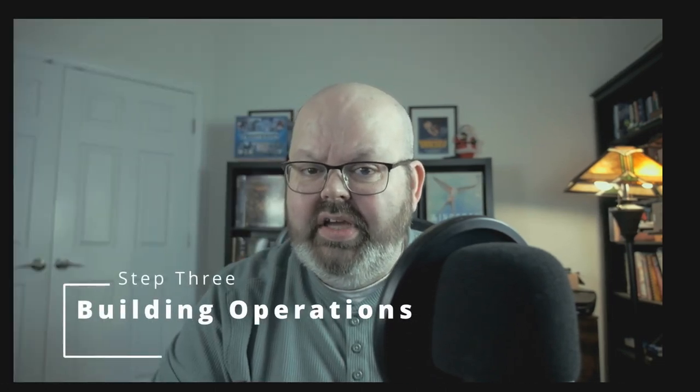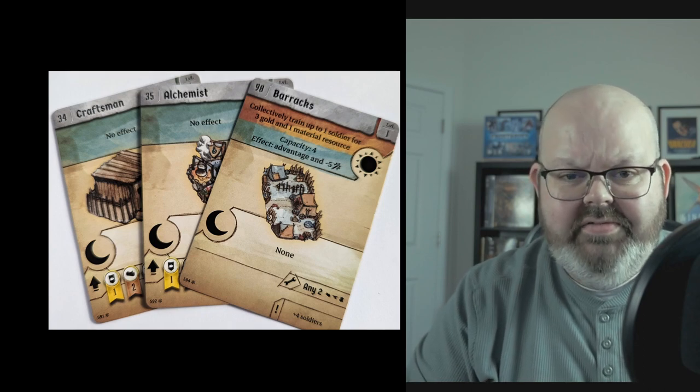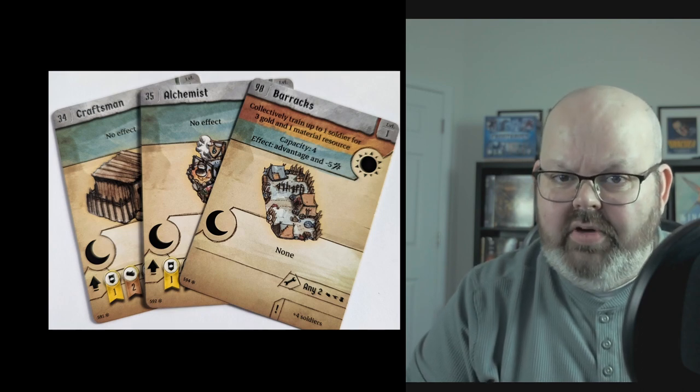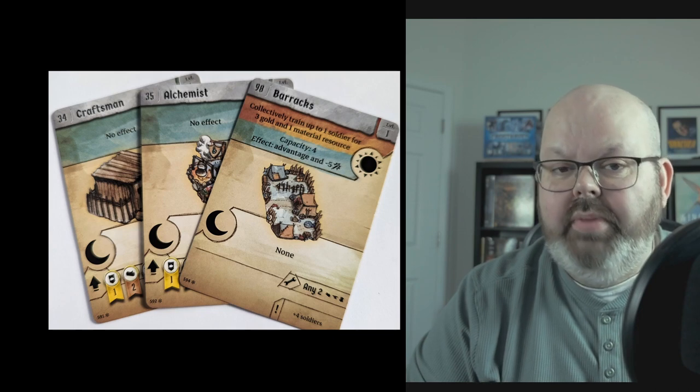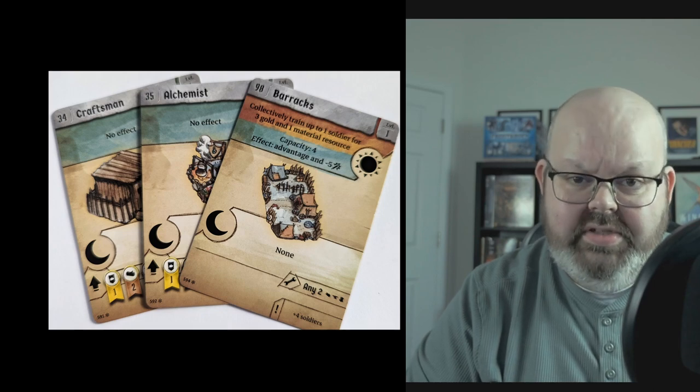Step three in the Outpost Phase is building operations. Buildings are a significant new feature in Frosthaven — at the beginning you only have four structures, but throughout the campaign you will build and upgrade many more. During this step, you go through a deck of cards representing each current building and activate any abilities with a sun symbol. For example, you can spend three gold and one material resource — wood, metal, or hide — to train one soldier if you have room in your barracks. There's also a moon symbol on the bottom of these cards representing something you can do during the downtime phase. The building operation step is simple, straightforward, and that's a good thing.